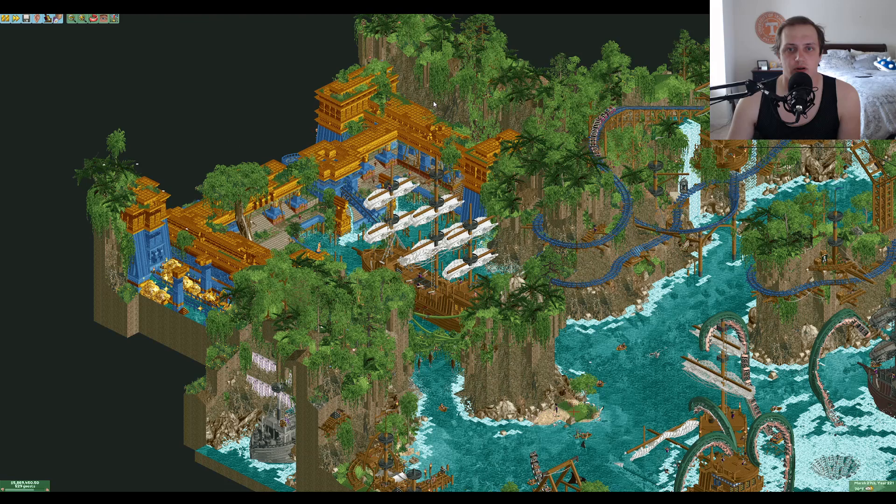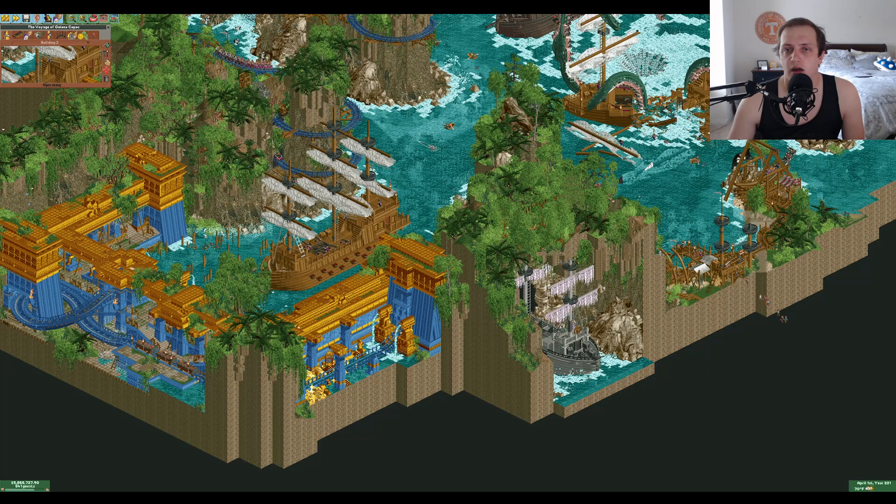Within this building architecture we've got our second main attraction — I'd almost call it the main attraction of the park — the Voyage of Guiana Capique. This is a great boat ride that goes all the way around, goes through the whirlpool, and the last really cool scene is a ghost ship in the back that it pops out at. I'll leave following the whole boat ride up to the viewer, but it does tell a really neat story as you're viewing the map.